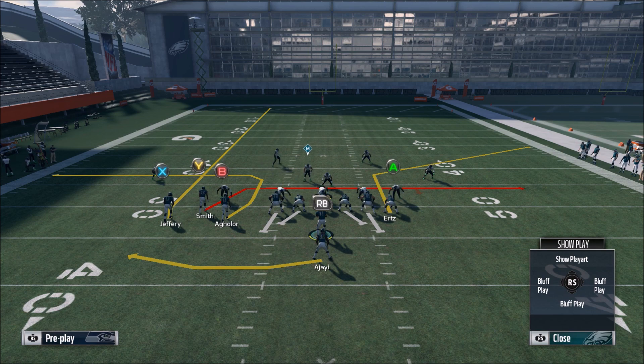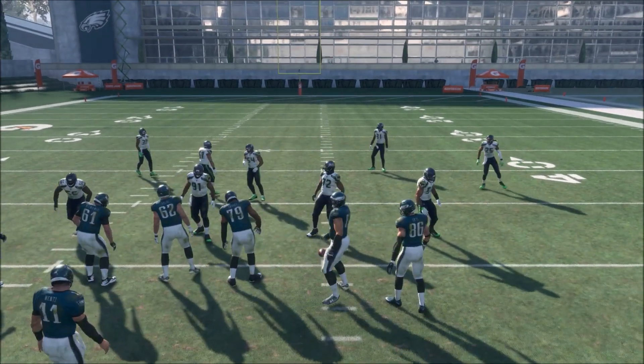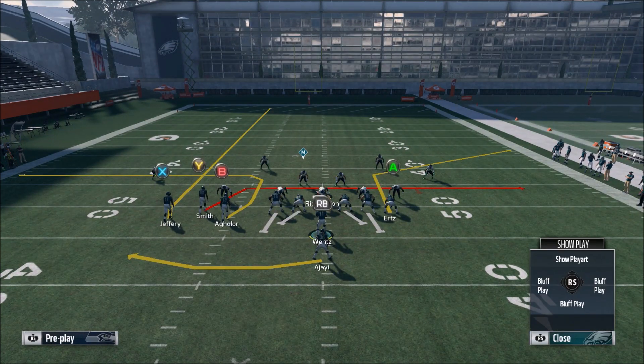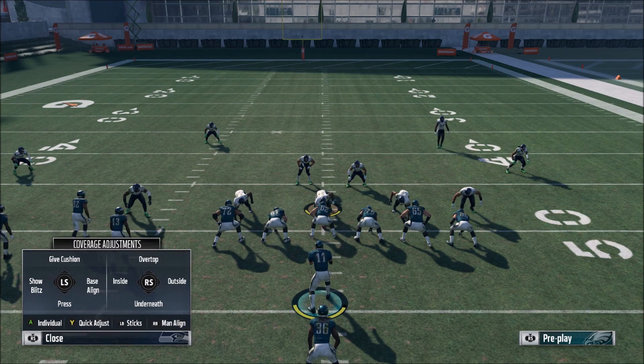The corner route is very sharp and it's going to get underneath the deep zones very well. You can run this play in the middle of the field, but if you're on a hash mark, make sure that the corner route is on the short side. You don't want the corner route on the wide side of the field because it's a little bit too shallow — if you run it on the wide side, it can get in trouble. Whereas on the short side of the field, it's actually arguably better.